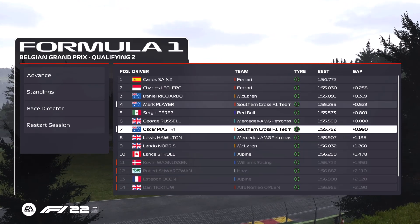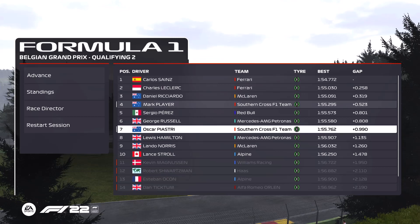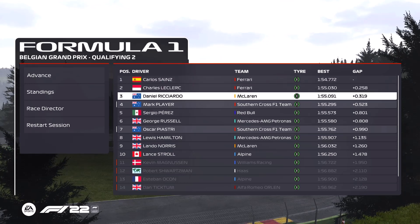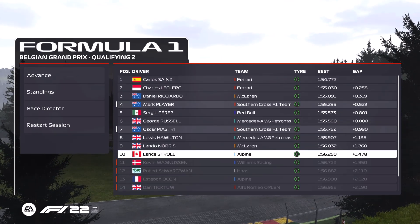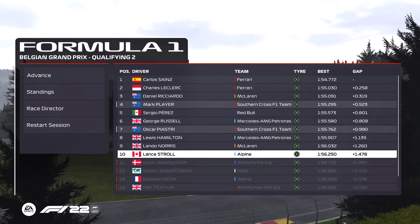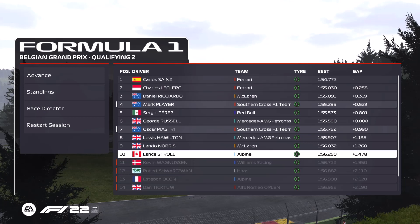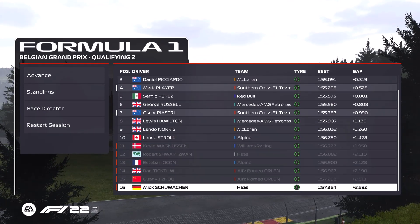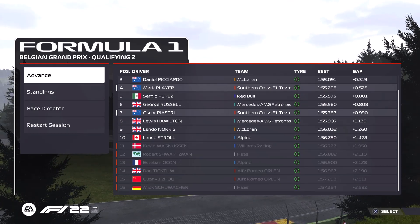Kevin Magnussen — very decent qualifying effort from him in the Williams, P11, nicely done. Robert Schwarzman P12 in the Haas, not too bad. Esteban Ocon in the Alpine — he would have hoped for more there. Dan Tictum also knocked out in the Alfa Romeo, probably about where the Alfa Romeo is expected to be. Zhou and Mick Schumacher at the bottom of the list in Q2.